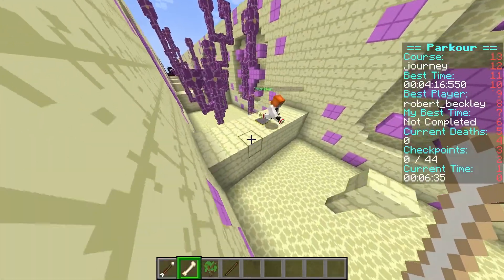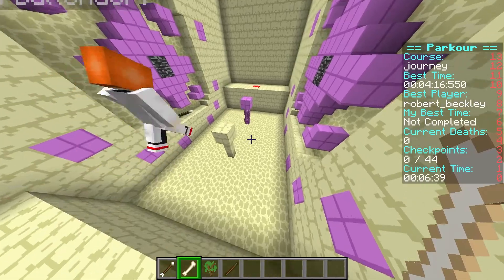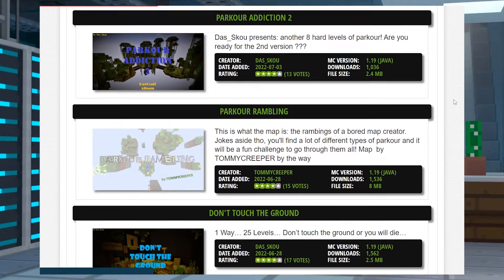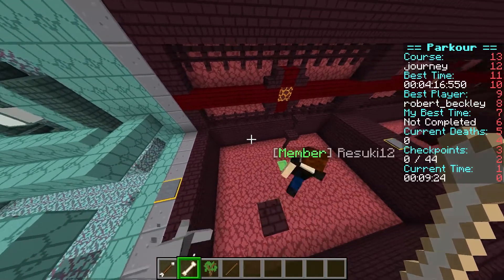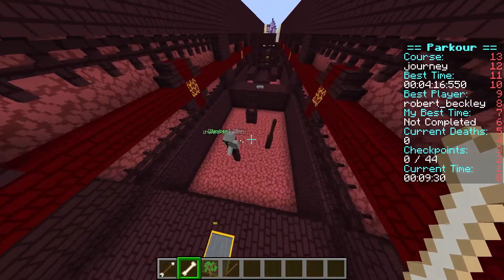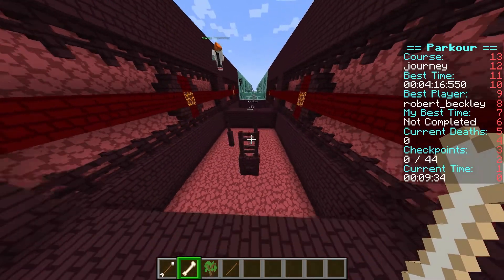That's how to install and use the parkour game type. As you and your players become familiar with each layout, you can start challenging each other for the best time. If you're ever looking for more than the included courses, you can also add new ones that you find online or build your own. This is a great game type for your more competitive friends, so jump in and start competing for the best time. That's all for this one, gamers. As always, I hope you have lots of fun.